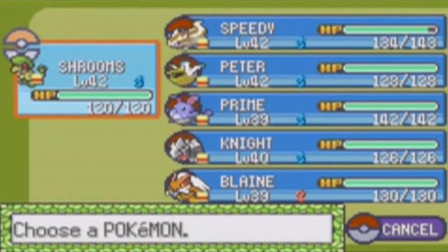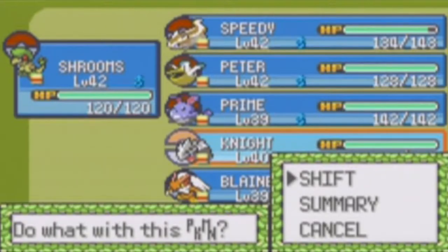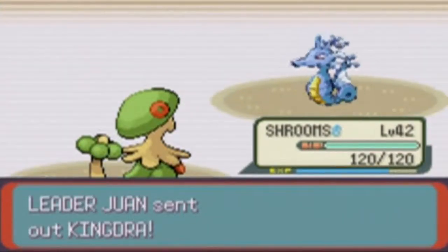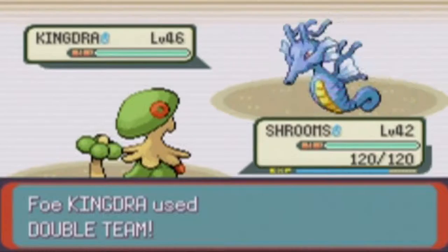Kingdra! The only thing Kingdra is weak to — at least in this generation — is Dragon-type moves. In the sixth generation with Kalos, there's Fairy type, and Dragon is weak to Fairy. But for third generation, Kingdra is only weak against Dragon-type moves because it's part Dragon. It's Dragon and Water, so I can't even use Ice-type moves. I'm pretty sure I don't have any Dragon-type moves, which is a bummer. So I'll keep Shrooms. I'm going to weaken down this Kingdra because it's a really big pain. I'm gonna use Leech Seed on it first. Oh, it used Double Team — that's actually pretty strategic.